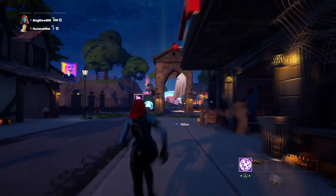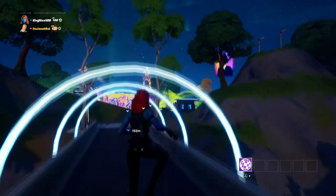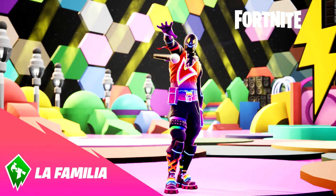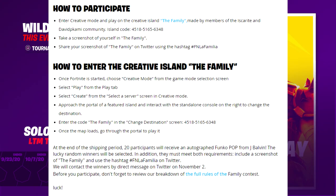Once again, come to the event so you can get the Jay Babbin party trooper new style — and like I said I'm gonna be giving it out for free. Now, you can actually get the party trooper skin for free. I'll tell you step by step how to get it — it's not hard at all. All you have to do to participate is enter creator mode and play the creator island, La Familia.